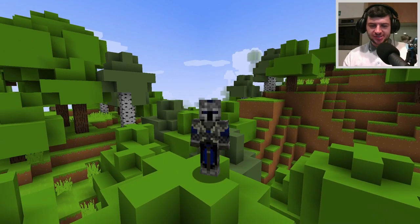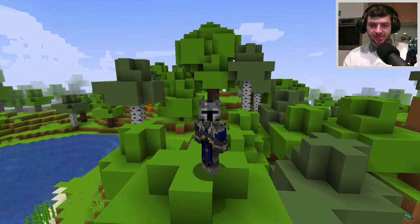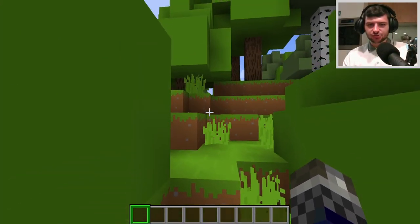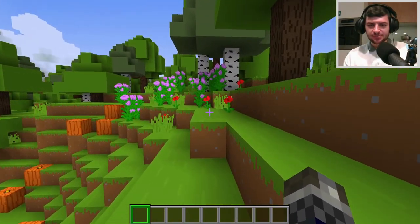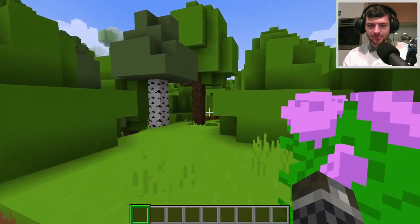If you want hundreds of new creatures and mobs added to your game without the use of any mods whatsoever, keep watching. In today's video we're going to be taking a look at Creatures Plus, which is a resource pack that adds hundreds of randomized mob textures to each of the mobs and creatures in the game to basically simulate having brand new mobs.